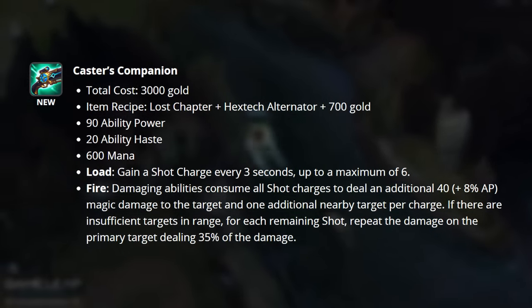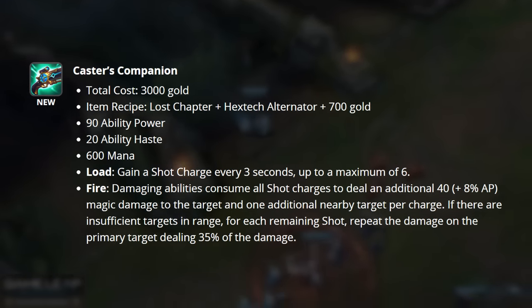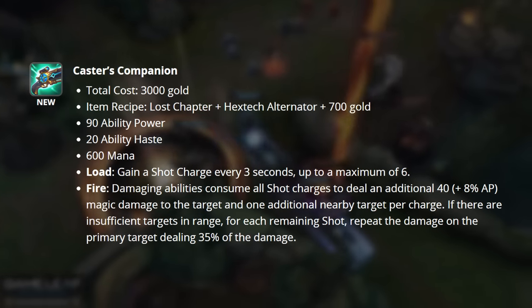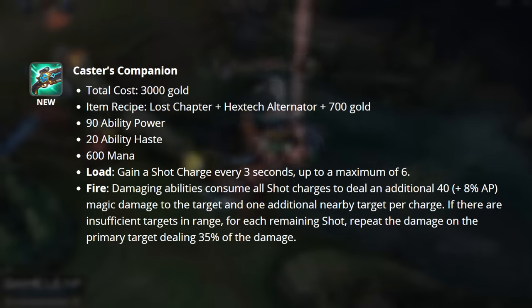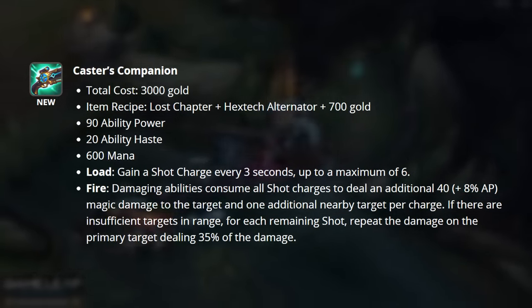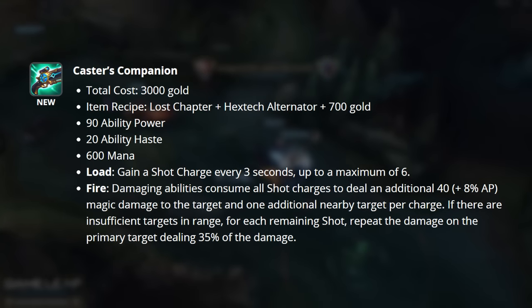This item has a very similar build path to Malignance, but the unique passive is quite different. Load, our first passive, allows you to gain a shot every three seconds up to a maximum of six. Fire, our second passive, allows your damaging abilities to consume all shot charges to deal additional magic damage to the target and one additional nearby target per charge. If there are not enough targets nearby, all of that damage is redirected into a single target.